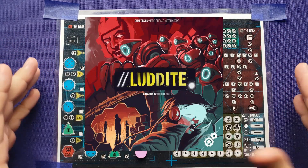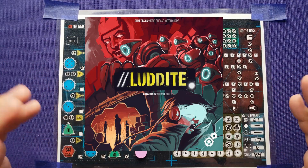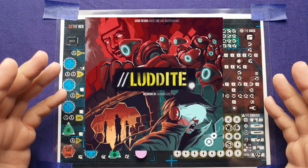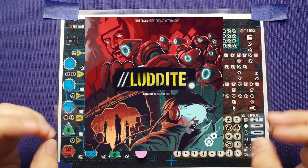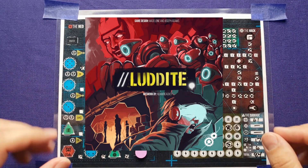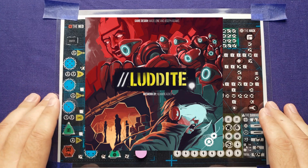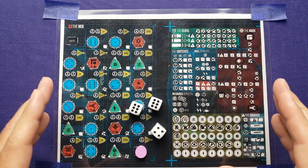There you have it — that was the tutorial and solo playthrough of the first scenario in Luddite. It's going to be a multi-scenario campaign roll and write game with a graphic novel. Sounds fantastic, looks fantastic, and it's coming to Kickstarter in just a few days on July 11th. Check out the link in my description if you want to follow the campaign. Feel free to ask me any questions in the comments below — I'll also point out any rules errors I might have made. Please like and subscribe to the channel. Thank you very much for watching Tabletop for One. Have a great night.